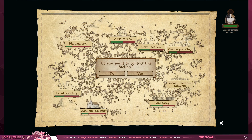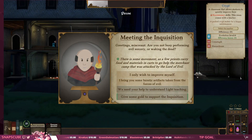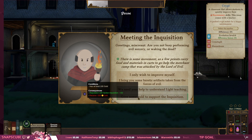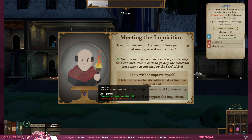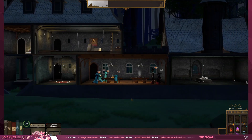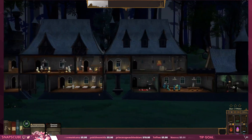Let's talk to the Inquisition — maybe they won't be shitty this time. Just kidding. 'Greetings miscreant, are you not busy performing evil sorcery or waking the dead?' There's a movement as a few priests carry food and materials to go help the merchant camp that was attacked by the lord of evil. They bring some heretic artifacts. Let's get rid of some shadow mana — I'll do it. I gotta get rid of some of that shit.